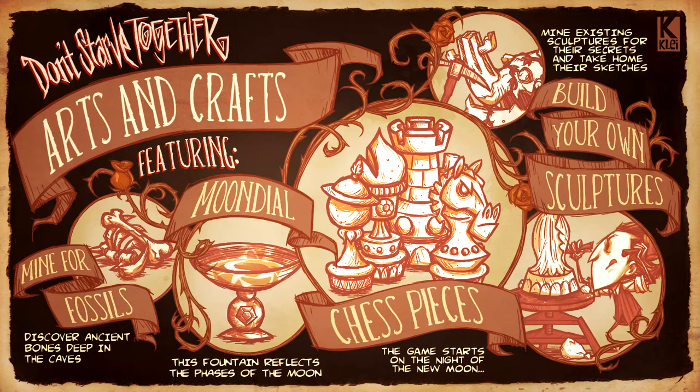Alright everyone, this is Don't Starve Together featuring an update: Arts and Crafts. So we got mine for fossils - discover ancient bones deep in the caves. Then we got the moon dial - this fountain reflects the phases of the moon. Then we got build your own sculptures - mine existing sculptures for their secrets and take home their sketches. Then chest pieces - the game starts on the night of the new moon.